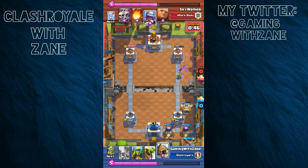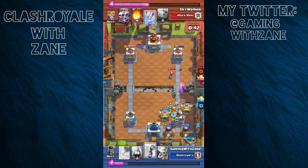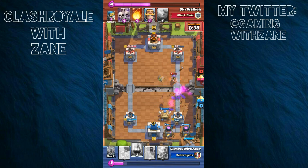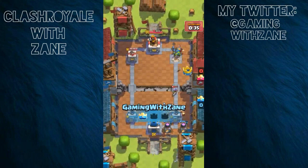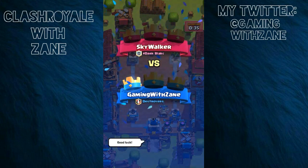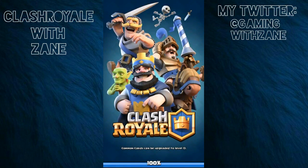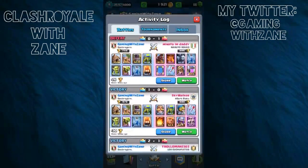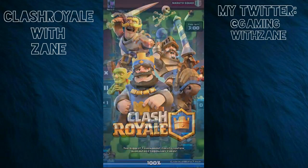I could've zapped the Spear Goblins and the Bomber. I'm just going to end it with that Goblin Barrel — send it out to help me out because we got about 35 seconds left. I wasn't going to take that chance. Very good deck and very good player that I went up against. This guy Lem — this guy was annoying, honestly. He was annoying.